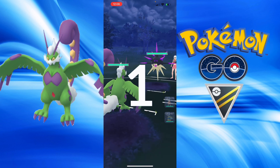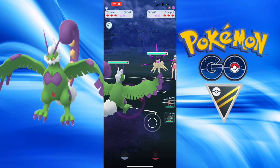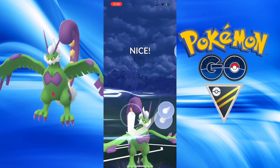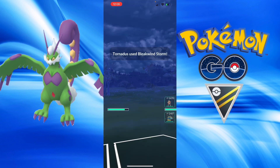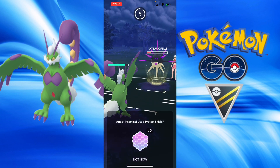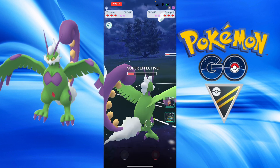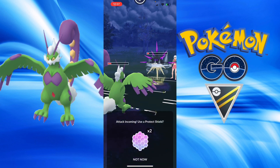There are plenty of counters to this Tornadus, and you are about to see a fumble by me. I throw the Bleak Windstorm, and I hadn't used Overkill ever — I had no idea it had Ice Beam. Otherwise I would have shielded.